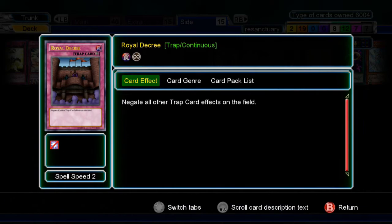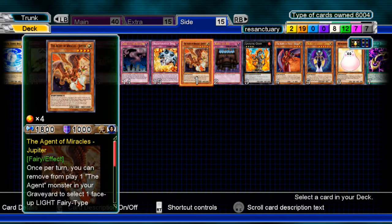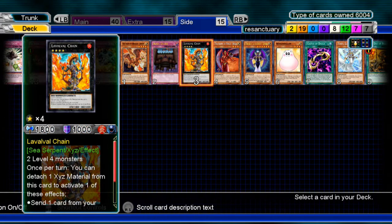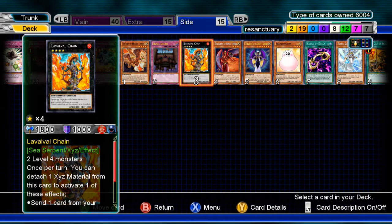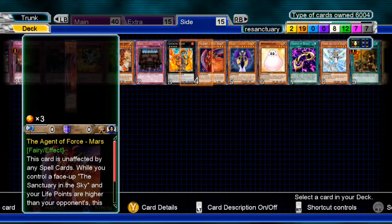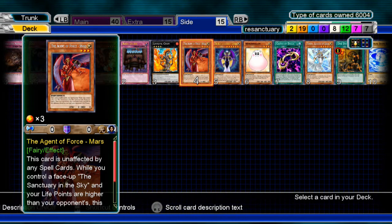Royal Decree if you need it — I took it out because it just didn't feel like it helped. Lavalval Chain — if you put in Jupiter then more Rank 4s for you. Rank 8s are pretty good, and Rank 3s too, but I worked with what I could. As for Rank 3s, if you like Mars then go right ahead and put Mars in there. But personally I don't care for Mars so much — it does get a good attack boost with the right cards, but it becomes more affected by spells, which is probably the only thing I care about.